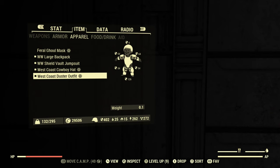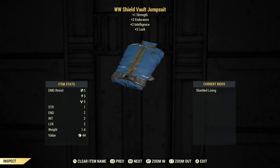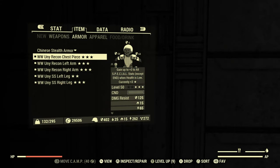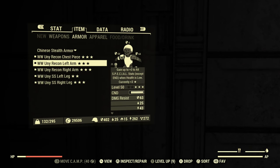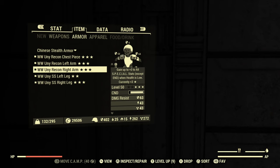Our outfit is an Atomic Shop item — I believe it's available now and it was a free one. We have the West Coast Duster and the West Coast Cowboy Hat. We're also using the vault jumpsuit as under armor for the plus-two luck bonus. Our character wasn't a vault dweller so a vault suit doesn't quite make sense, but since it's under our clothes we never see it, so it doesn't matter. We have a full set of unyielding armor — a mix of Secret Service legs and Brotherhood Recon arms and chest piece. Rolling armor kind of sucks, but it is a full set of unyielding so we're going with it.